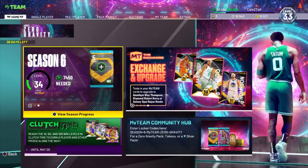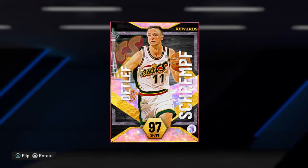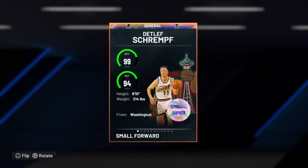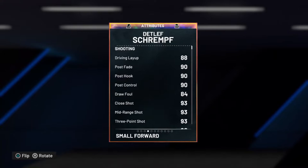Today's video is about the 97 overall Mr. Deadlift Scrimp — I think that's how you say his name. You can see my level — you get him from reaching level 33, which I hit about an hour ago, maybe a few hours ago. This is the card: power forward, small forward. I didn't know this until I flipped the card around, but he's 6'10", so definitely welcome on my team. Everybody likes to have a tall lineup.